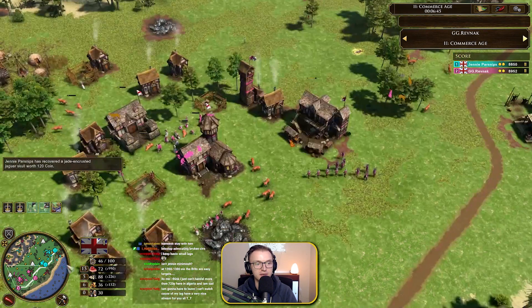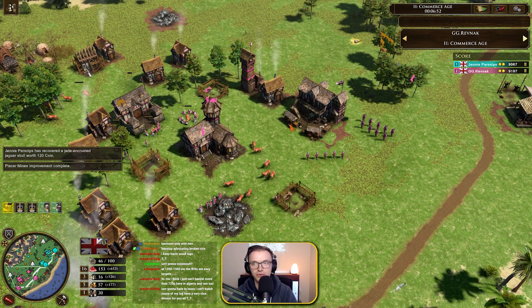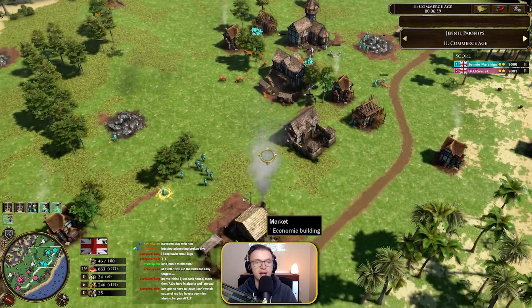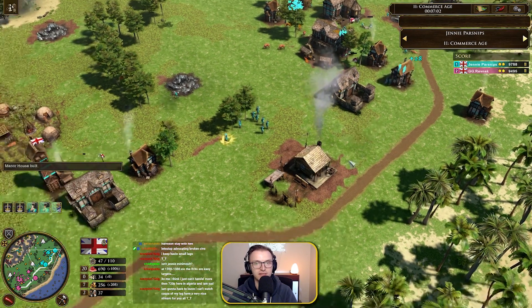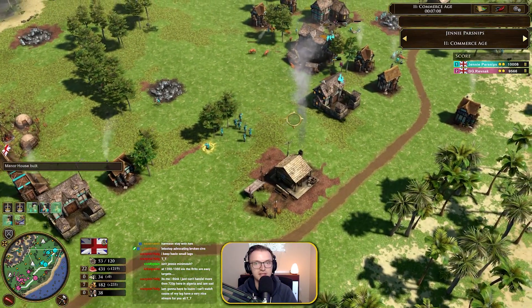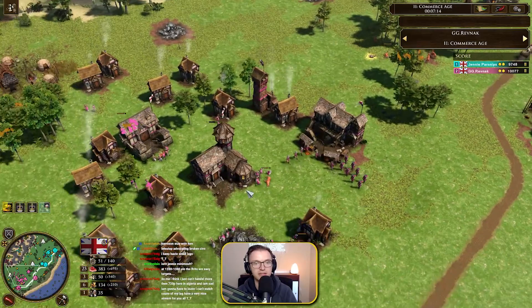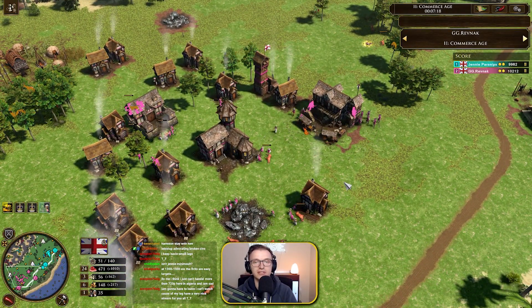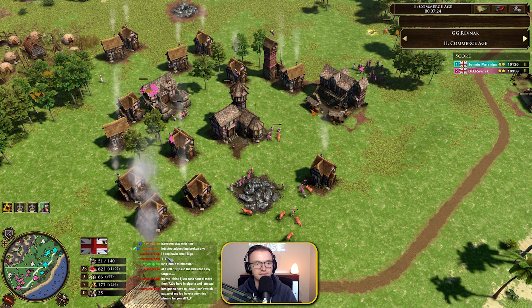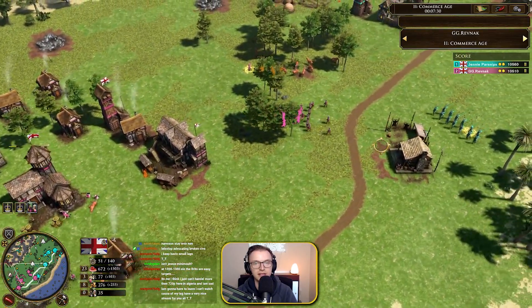Revnac getting some more market upgrades and starting with the Longbowmen now. Starting to go for the 700 coin. We see five vills coming in — Jenny decided to go more of a longer-term economic route by going for the five settlers rather than the 700 coin. Only seven Musketeers here. Continued Musk production. And I think Revnac is aligning his macro accordingly so that he can get into Age 3.